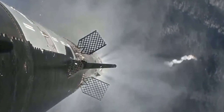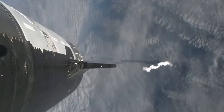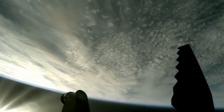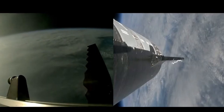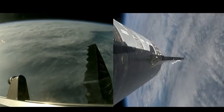Booster will start to do its flip and then move into the boost-back burn, setting it up before it eventually splashes down in the Gulf of Mexico. Hot staging confirmed. Booster's now making its way back, seeing six engines ignited on ship. We've got a Starship on its way to space and a booster on the way back to the Gulf. Everything is looking good for both the Super Heavy booster on the left-hand side of your screen, as well as Starship — also referred to as the ship — on the right-hand side.